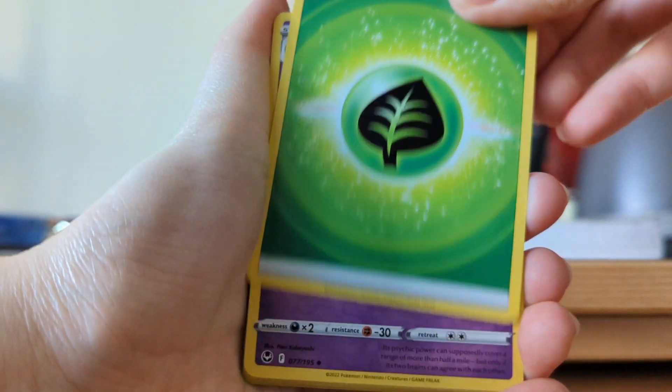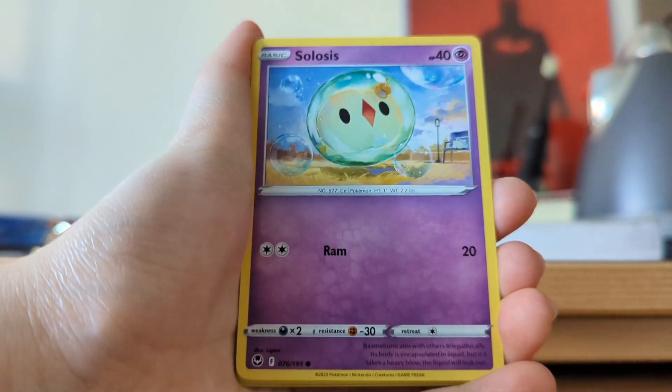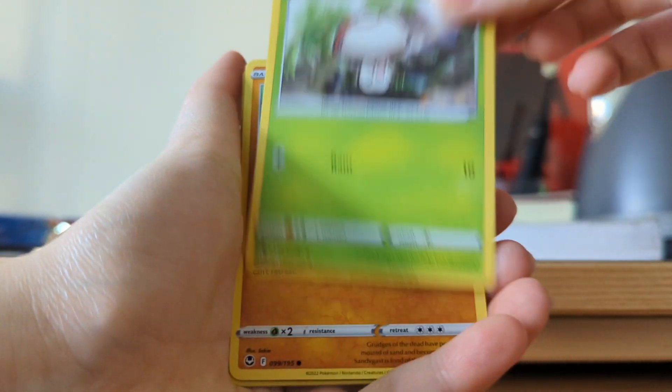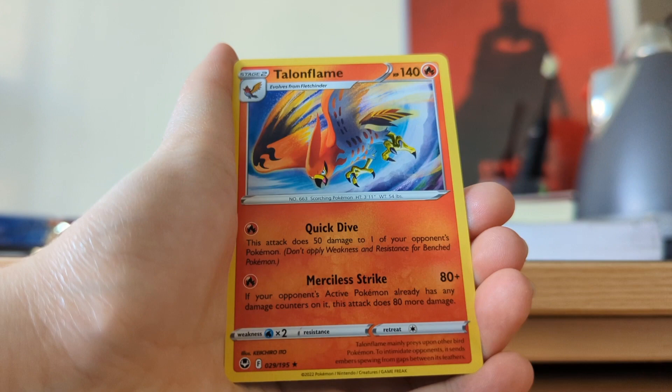So Metagrass Energy, Delosion, V-Guard Energy, Hypno, Celosis, Zubat, Elgem, Fungus, Sandygast, Ferrothorn, which is an uncommon, and a Talonflame Non-Holo Rare for the first pack.